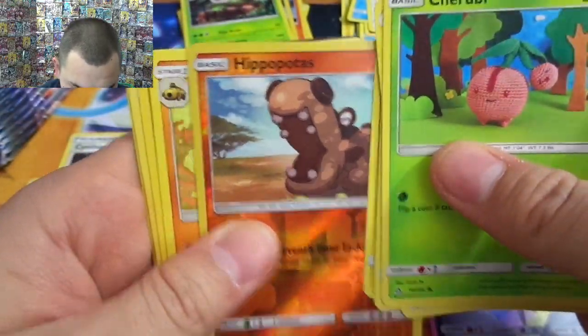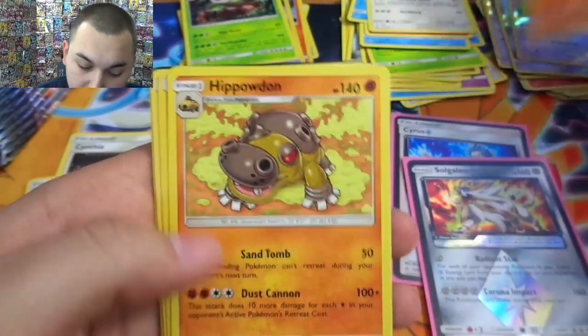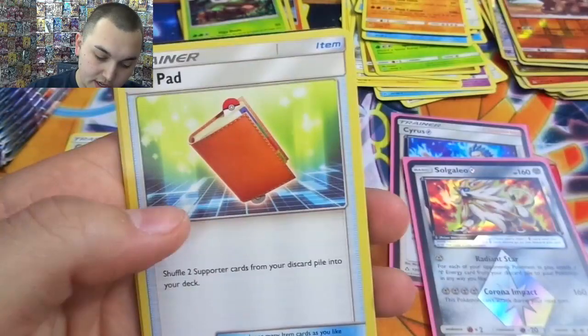Still only two ultra rares, which is kind of blowing me away — I figured we'd have at least three by now. Hippopotas and Hippowdon — I can dig it, a little evolution line.